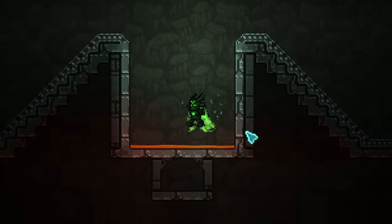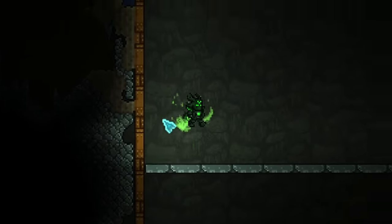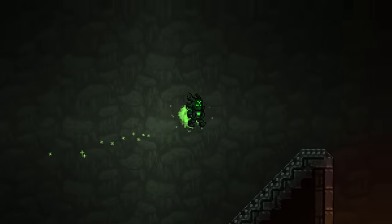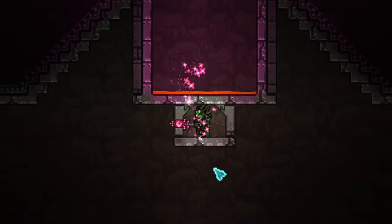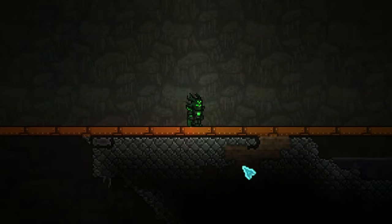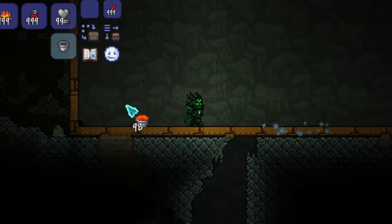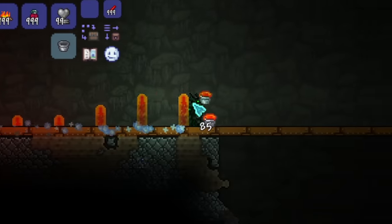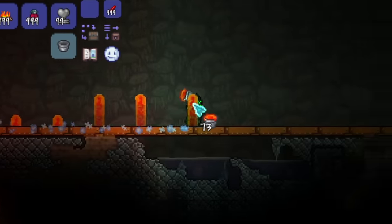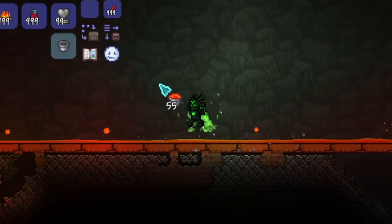Now we have the volcano shape on both sides and platforms going all the way to the edge of the room, so that once we are in the AFK spot, the only blocks any enemies can spawn on top of are to the left and right. If you want to be safe and prevent spawns in the bottom area, you could just fill this area with a little bit of lava, which prevents any enemies from spawning down here.